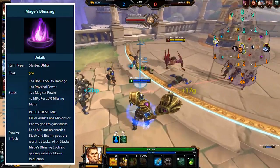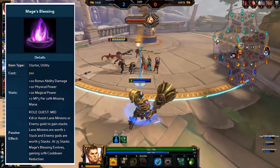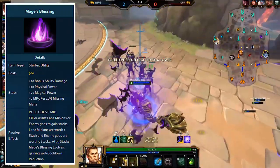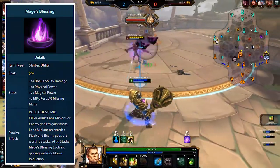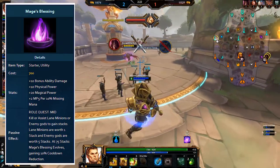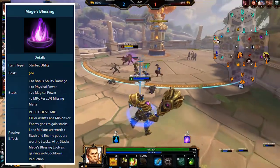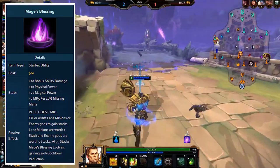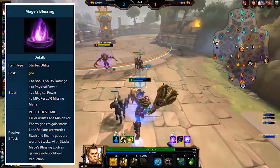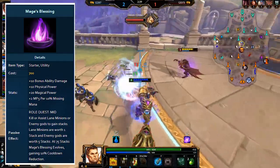Mage's Blessing is an interesting one — it can be used on a wide variety of gods, not just mages. It provides power and mana regen based on missing mana, so the lower your mana gets the faster you'll regen, plus 10 additional damage on all damaging abilities. The quest is to kill or assist 75 lane minions, with god kills providing 5 stacks, and once it evolves it provides an additional 10% cooldown reduction. Most mages can make use of this, but it's also decent on ability-based gods like Chiron or Ullr.